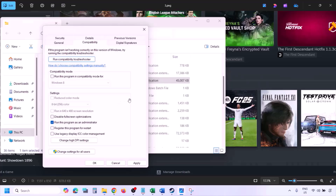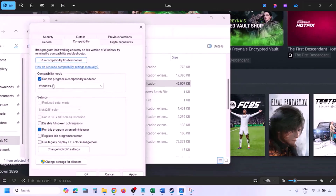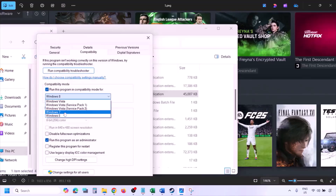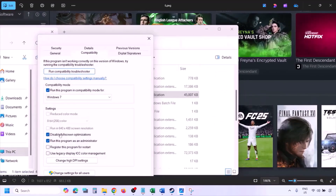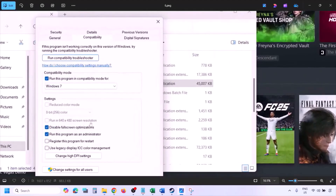Launch the game from the game installation folder instead of from Steam, and then check. If still not working, put a check on the compatibility mode box and select Windows 8 from the dropdown, hit Apply, click OK, and launch the game. If still not working, select Windows 7, hit Apply, click OK, and launch the game. If still not working, put a check on 'Disable full screen optimization,' hit Apply, click OK, launch the game and check.